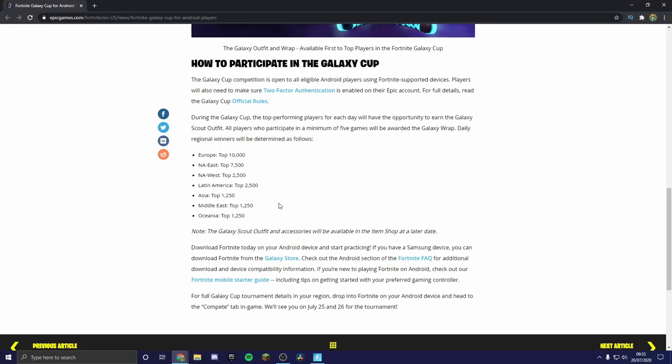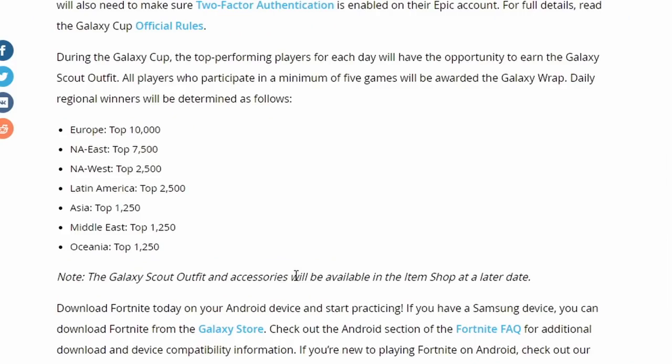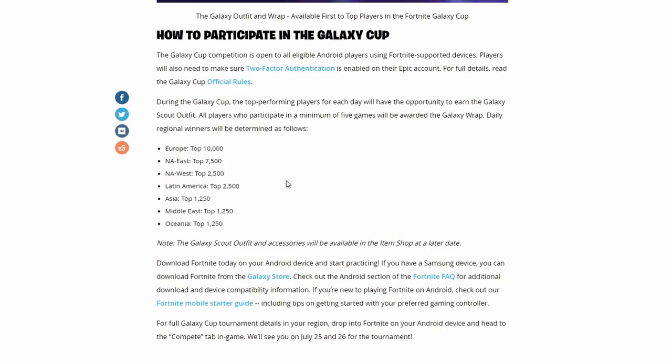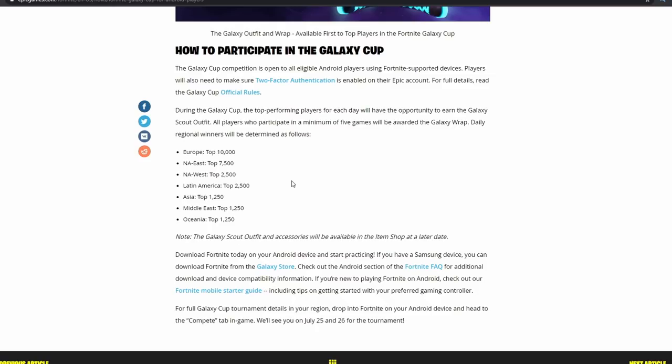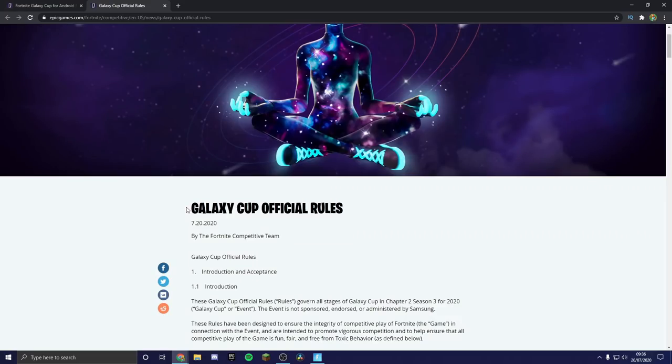Even if you can't participate in this event — like me, because I don't have an Android phone — you can still get the skin. The Galaxy Scout outfit and accessories including the wrap will be available in the item shop at a later date. So after this event, anyone can still buy the skin, which is really cool.